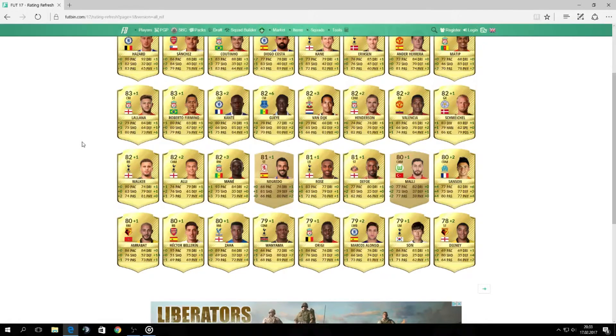Bastian Schweinstiger will be from now also 82 rated. And the last 82 rated here is Valencia — he is now same as Walker, 82 rated. I think that he is a cheaper alternative to Kyle Walker, so you can buy him too. He's so good — 85 pace for a right back. As you know, Jose Mourinho said he is the best right back in the world, so I think he is worth buying.